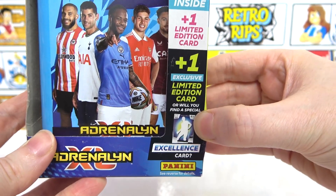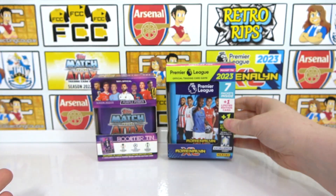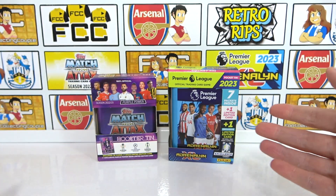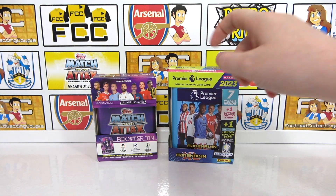There's a 1-in-5 chance for the Excellence card in the Pocket Tin, and we have the blue one, so we're looking for the Olise today. Those are the two options — which one would you choose to pick up? Is it worth the extra pound for the Pocket Tin?